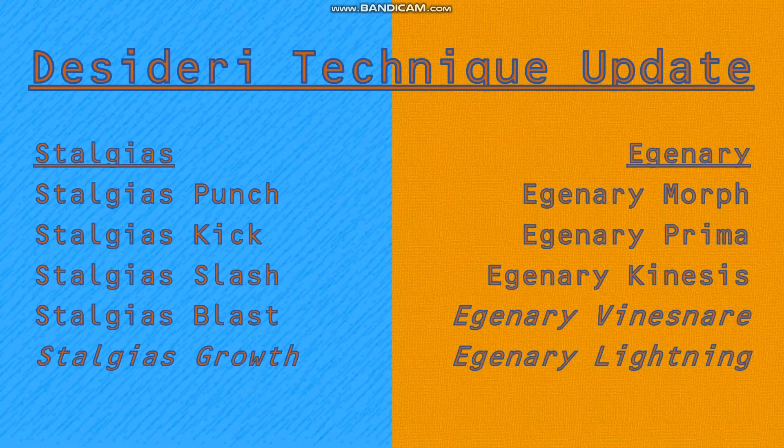Some behind-the-scenes info regarding Desideri techniques: all of the new techniques in this video were previously unused ones for Stalgias. Stalgias Growth was originally called Stalgias Enlarge and didn't exhaust her after using it. Edgneri Vinesnare was originally called Stalgias Vine, and Edgneri Lightning was originally called Stalgias Lightning. There are apparently nine unused Desideri techniques that haven't been given to anyone yet — whether I'll bring them back in the future, I don't know.